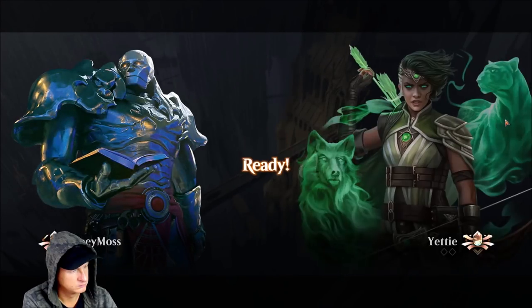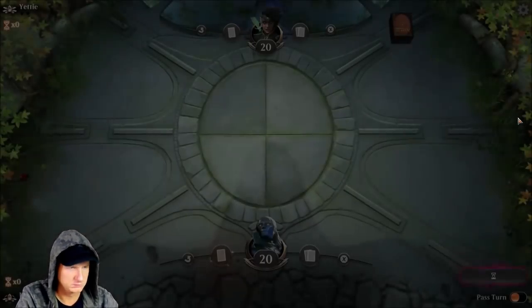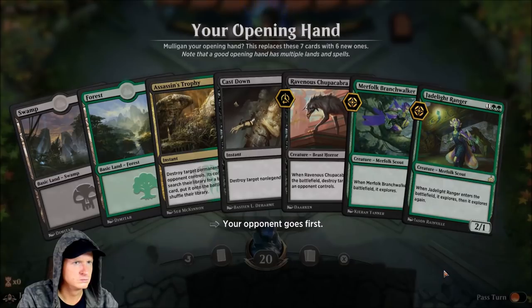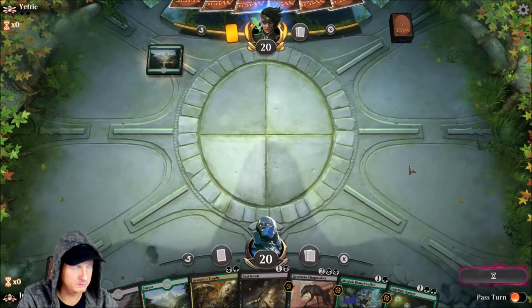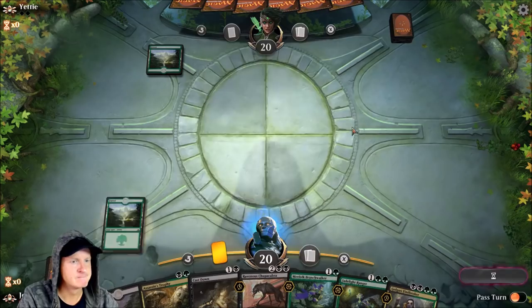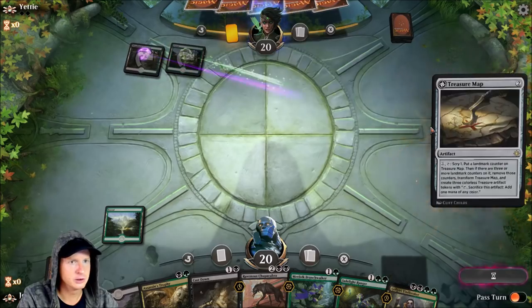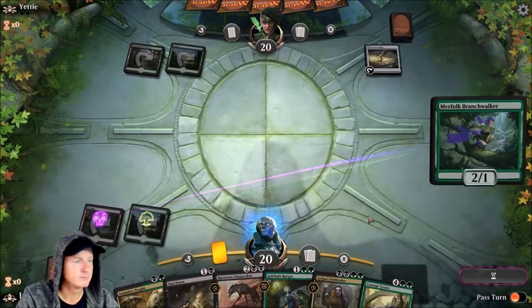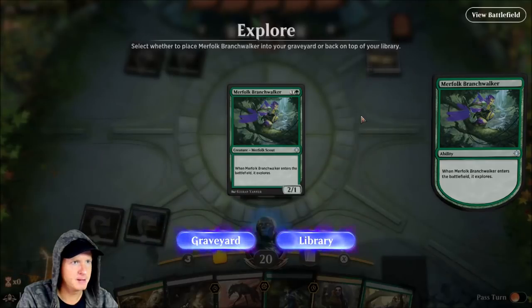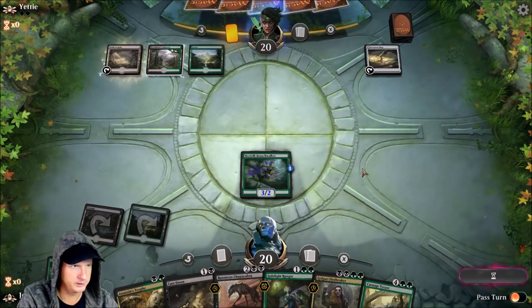Up against the Yeti deck — not terrible, we're going to keep this hand. There are better options out there but it's not terrible. We need some lands though for sure — hopefully our Merfolk and our Ranger lead us to some lands. Drew Treasure Map already. Carnage Tyrant — cool, but far from casting that. I almost want an Assassin's Trophy. We'll put a creature on the library so we can get some creatures out quick.